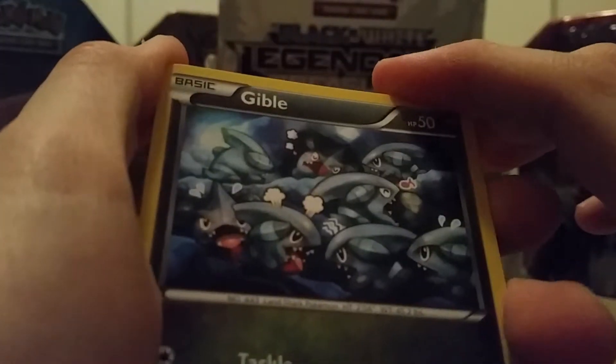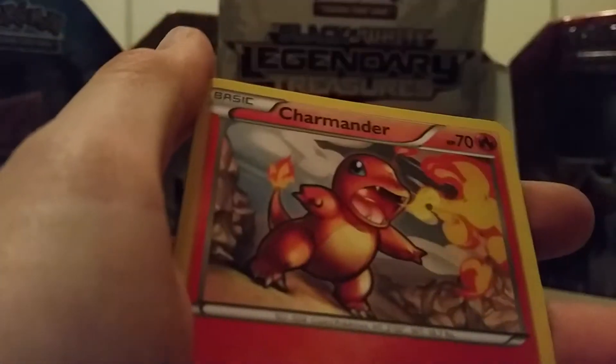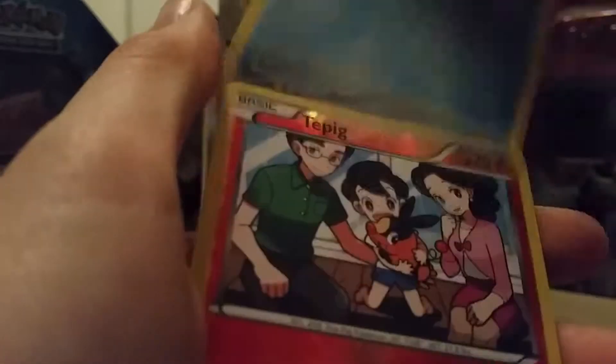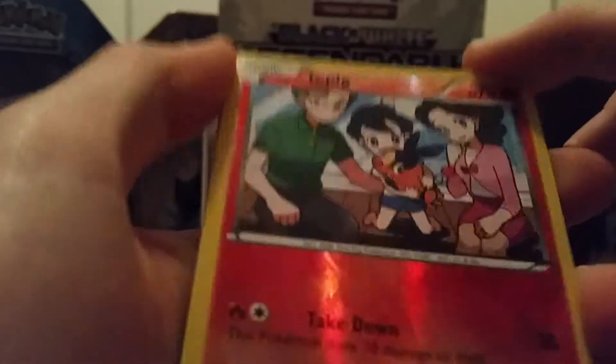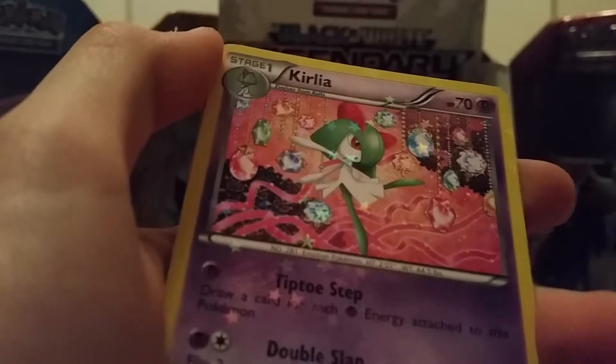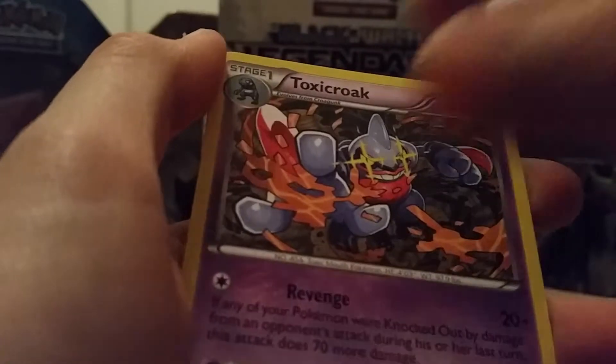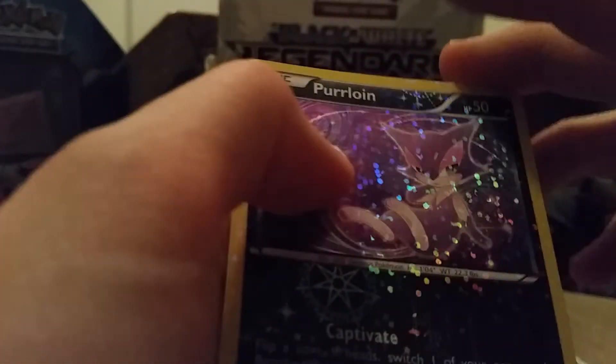Don't get me wrong, the holos are all nice and stuff, but I've been spoiled so far, so I want some EX and Full Arts here. So we have Gible, Krogunk, Charmander, Piplup, Tepic and Reverse Holo — first one on that one — Curelia, Crustle, Carnivine, Toxicroak, and another Purloin.